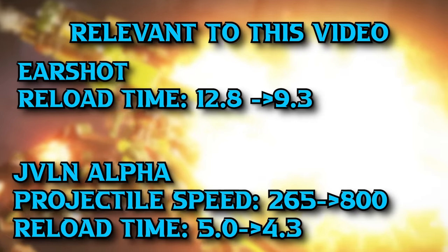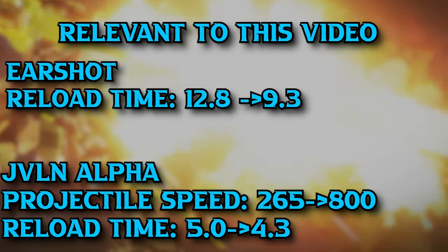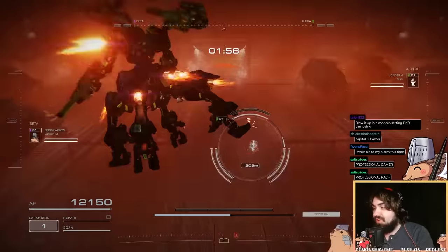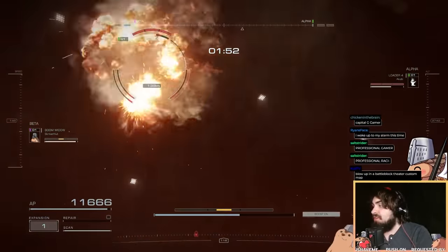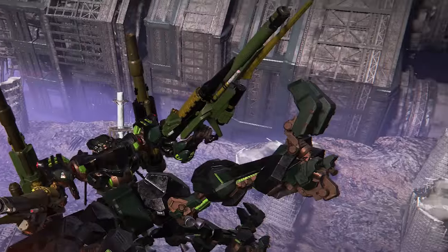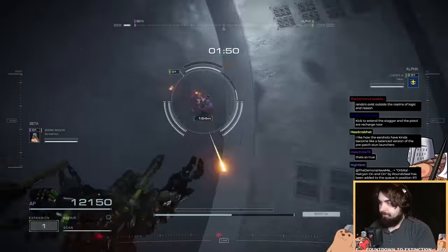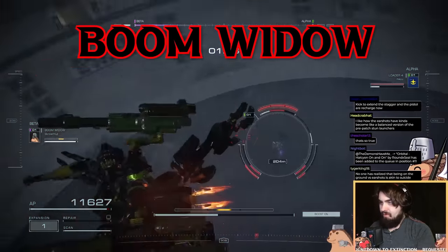Bazookas were majorly buffed in patch 1.03.1, making them absolute monsters in PvP. The biggest winner is by far the Earshot. This cannon does massive damage, and if you fire both at once, it is a one-shot ACS overload on almost any build. I've paired these cannons with the Javelin Alpha, one of the better bazookas from the previous patch that was also buffed. We're using quad legs to fire these cannons while moving. I've dubbed this build the Boom Widow after the Very Scary Spider.